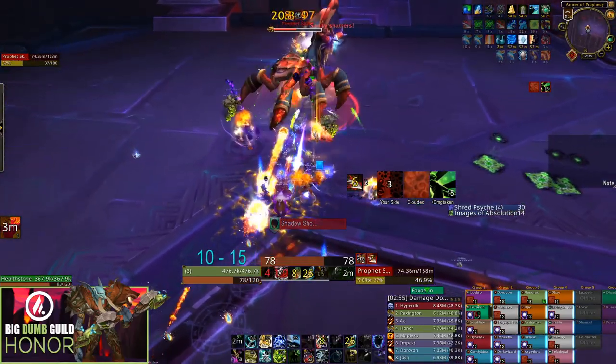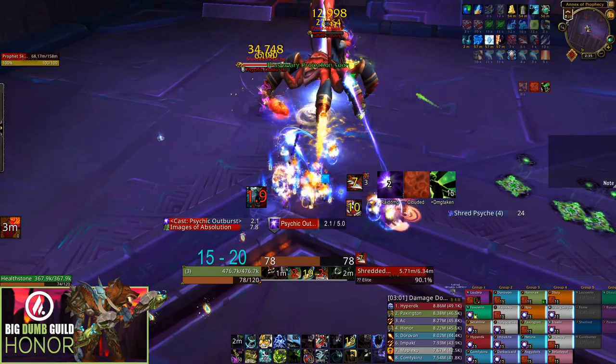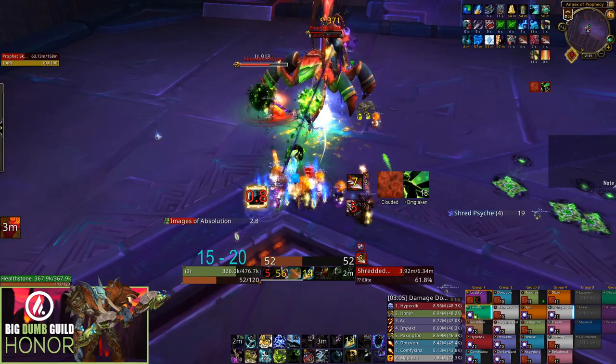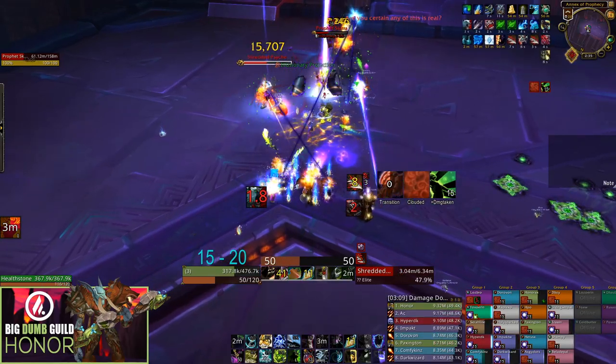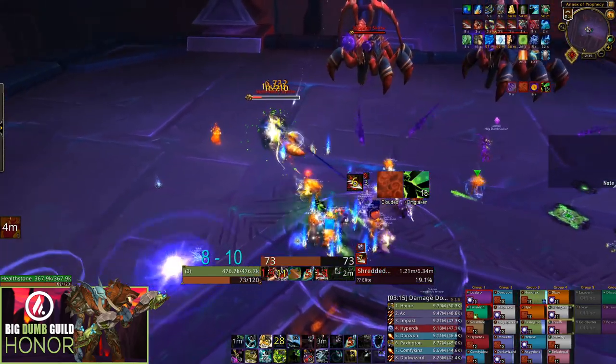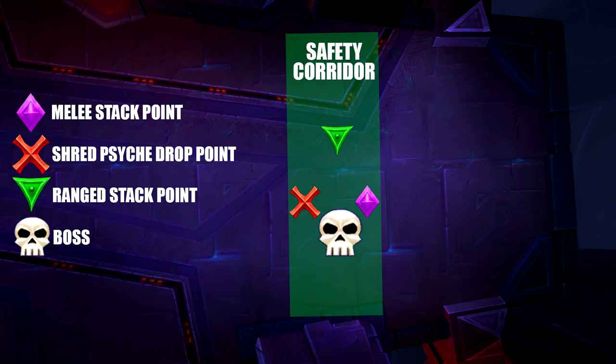Regardless of which strategy you choose, try to avoid having a Shred Psyche add alive when you push the boss to Phase 2, because killing it, then identifying the correct image of the boss, will cost a lot of time — allowing the boss to gain many Dark Ritual stacks, which is very dangerous in later Phase 1s. For positioning in Phase 1s, we recommend tanking the boss about halfway to one of the walls, with melee DPS right behind him and ranged DPS about 10 to 15 yards behind the melee.